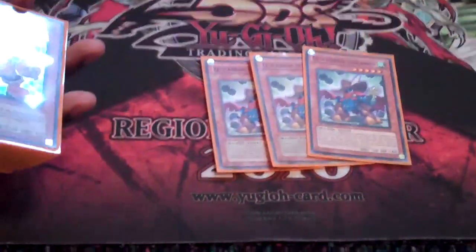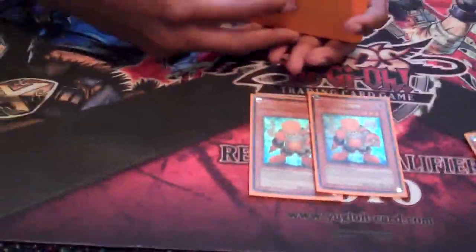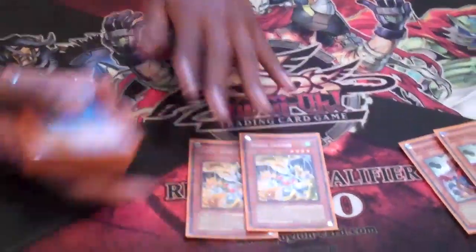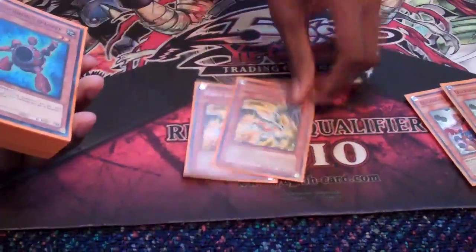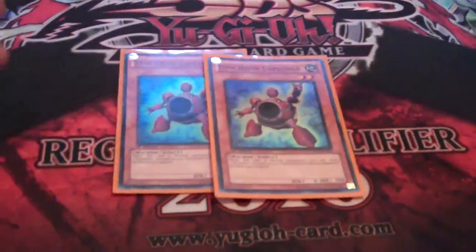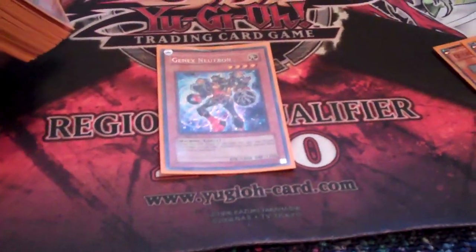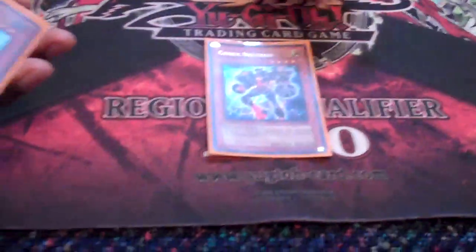To start off, I run three Quickdraw Synchrons — it's the main point of this deck. It's not Quickdraw Plants; it's more like Warwind style Junk Destroyer. Then I run two Junk Synchrons just for another tuner. The last tuner is Debris Dragon, just to make Black Rose, Stardust, or any other Dragon Synchro. I run two Synchron Explorers — when Normal Summoned, you can bring back a Quickdraw Synchron or a Junk Synchron. Then I run one Junk Neutron just to search out Quickdraw, because the faster you can get Quickdraw, the easier it is for you to win.